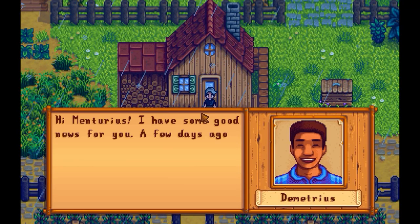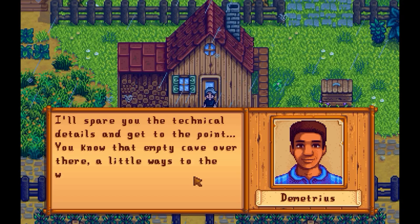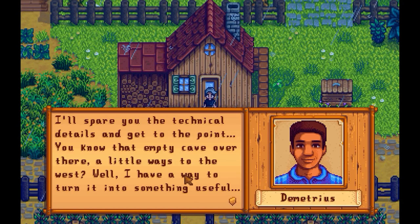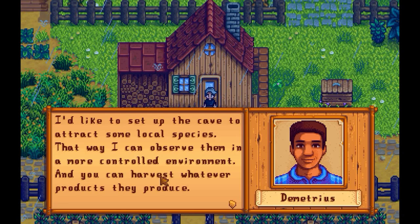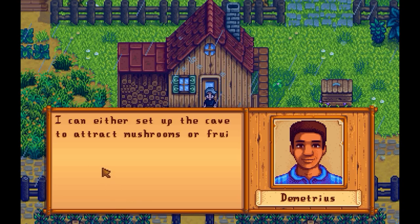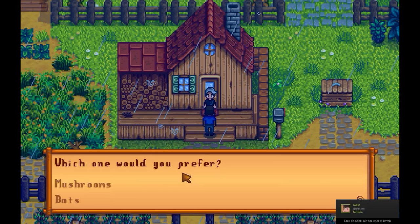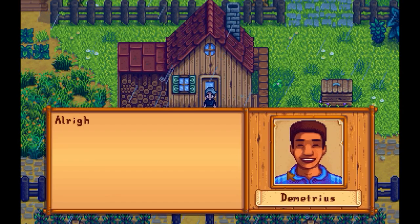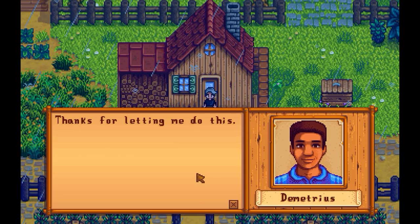Hi Venturius, I have some good news for you. A few days ago I made a breakthrough in my research on the local environment. You know that empty cave over there a little way to the west? Well I have a way to turn it into something useful for both of us. I'd like to set up the cave to attract some local species so I can observe them and you can harvest whatever products they produce. You can either set up a cave to attract mushrooms or fruit bats — the bats will sometimes leave fruits for you to collect. We chose mushrooms, and it looks like it's all set up. Thanks for letting me do this.